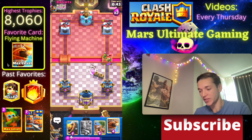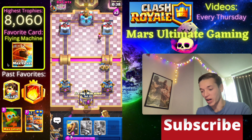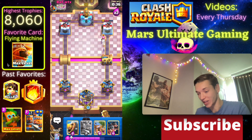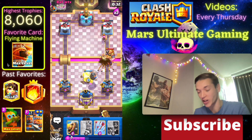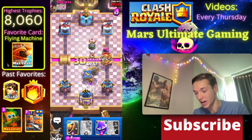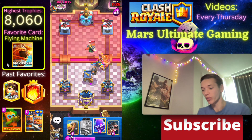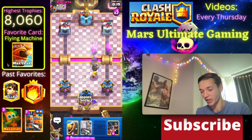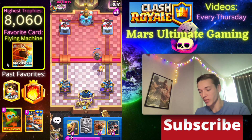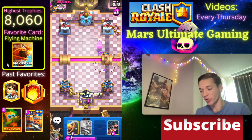We have a nice lead here on both sides with this Evo Recruits Barb Hut deck. I honestly forgot we have Evo Recruits in this deck. He's going to have an RG, which is not what I was expecting - let's Arrow the Firecracker. I'm not worried in the slightest because the Barb Hut is going to be such a good counter to that. Let's cycle some cards in the back - we don't want to play the Recruits if we don't have to.